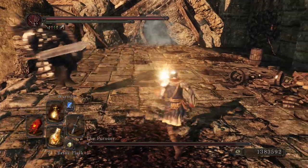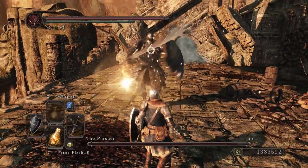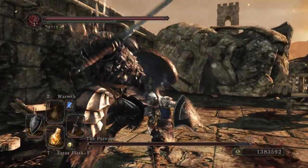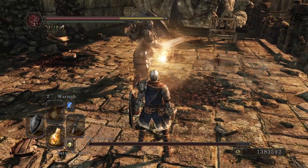One theory is that since you can find two of these weapons very early on in the Forest of Fallen Giants, and the stats to wield are very low, maybe they intended for you to try this weapon out in Power Stance so you can get to grips with that. But yeah, overall, no one expects a lot from the Broken Straight Sword.